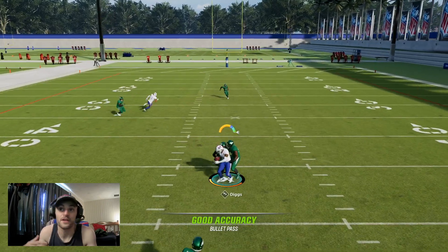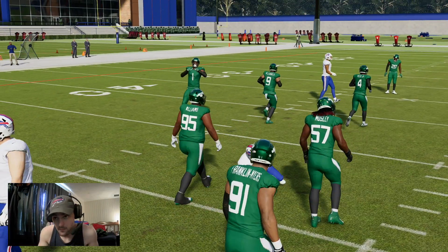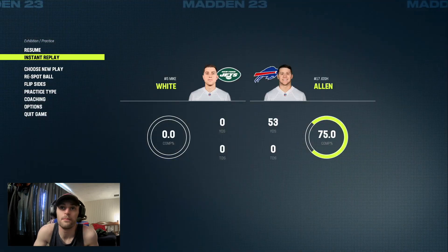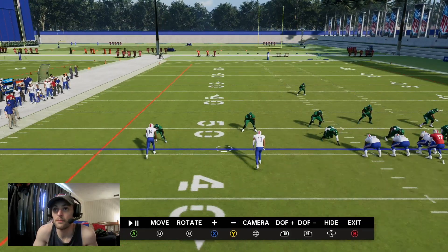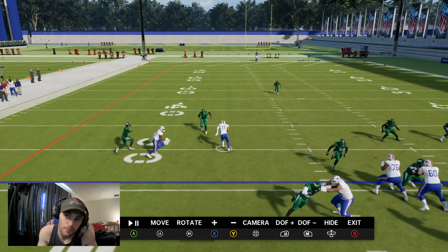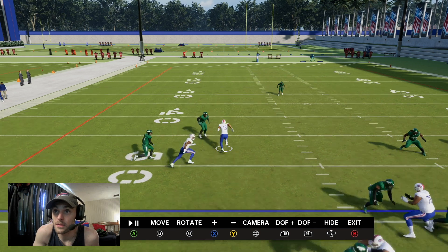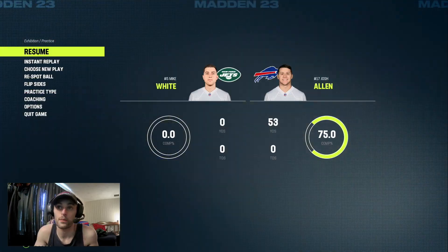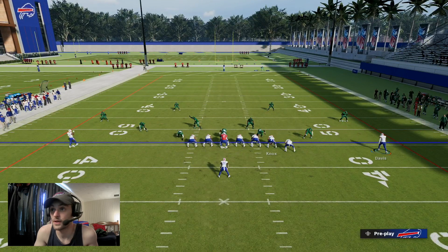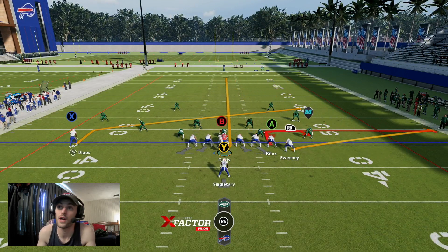Against man you do have the slant underneath, and you're using Gabe more as a clear-out against zone. Looking at the replay, it does pull the safety off a little bit. Even in man coverage, it backs them up — if Gabe wasn't there doing that street clear-out, you'd be able to play the ball on Diggs. Against something like Cover 2, you might try to hit Gabe down the seam.